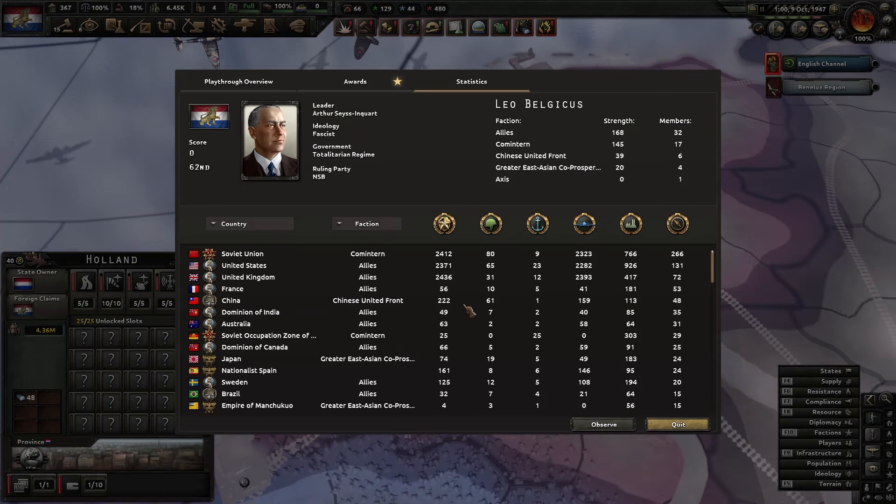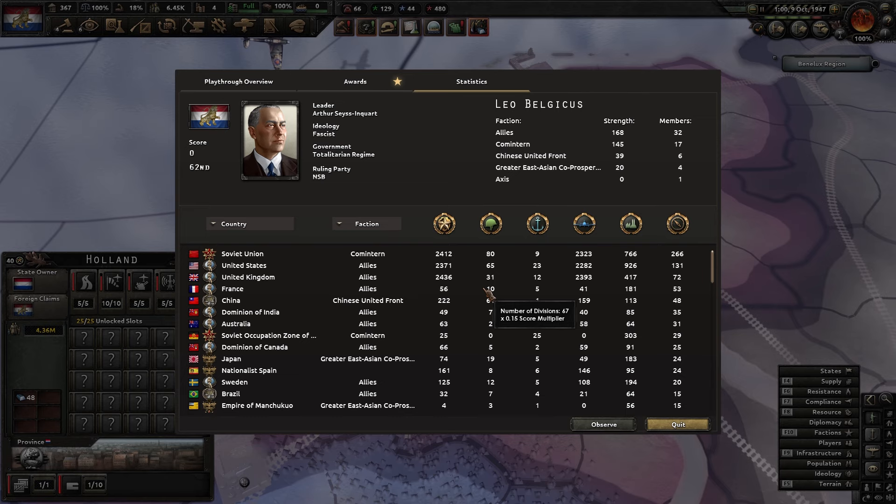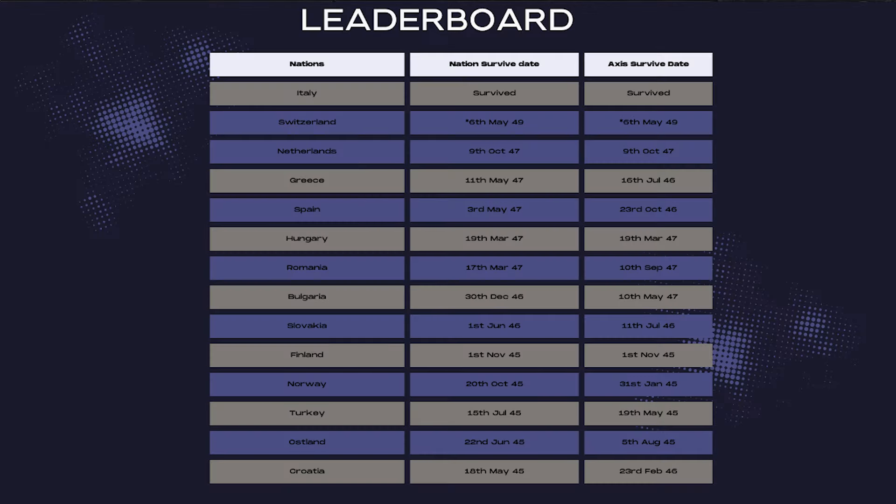9th of October — let's have a quick look at the leaderboard. The Netherlands are in 3rd with 9th of October 1947. Let me know which nation you want me to revisit first on this new run, or I'll just pick one myself. Thanks for watching — I hope you're glad this series is back. Hit the subscribe button to stay up to date, comment what you want to see, and hit that like button. Peace out.